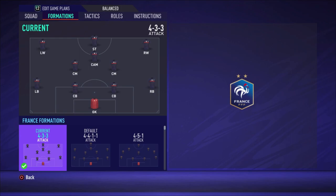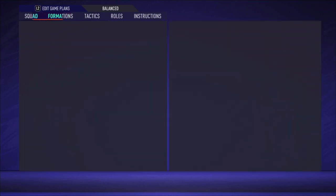Now we're going to start. This is the 4-3-3 attacking formation, so you have four defenders, two central midfielders, a central attacking midfielder, a left winger, a right winger, and a striker.